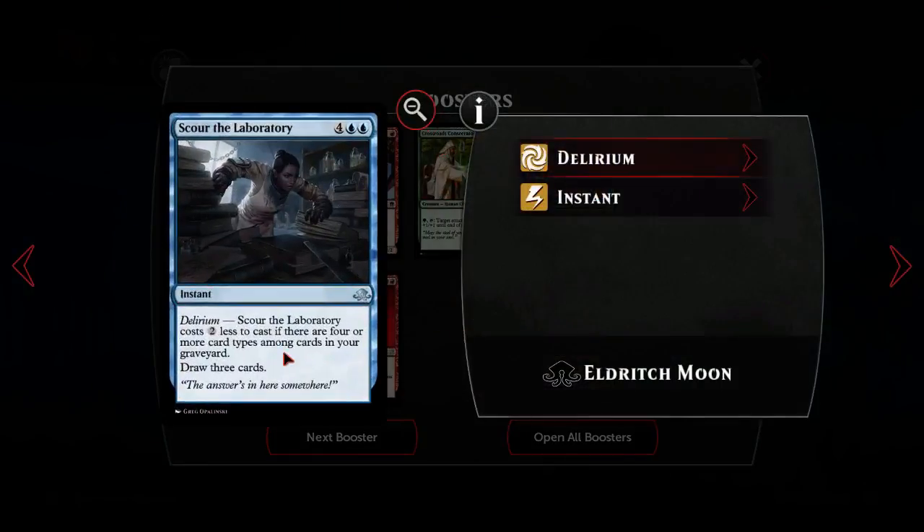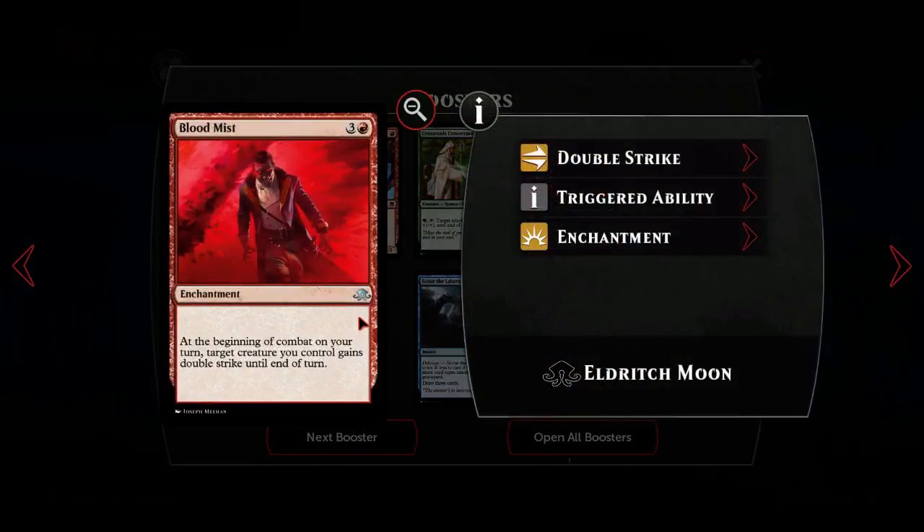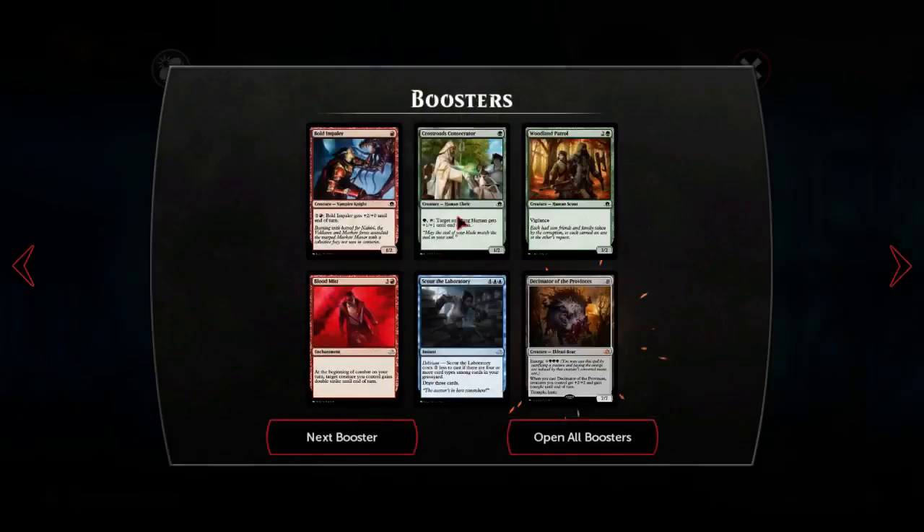It itself has trample and haste and is a seven-seven body which does a lot of damage - very cool. Next is Scour the Laboratory, four mana instead of six if you have delirium, which is decent. I don't think I'm gonna play it though.